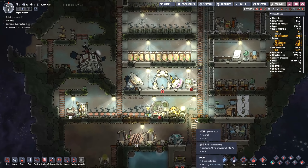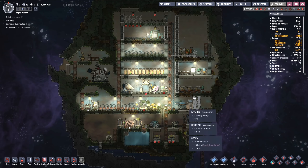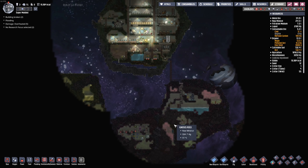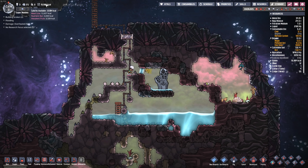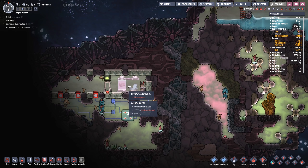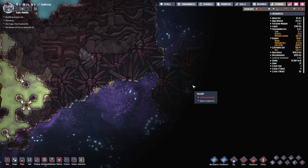Welcome back, my fellow duplicants. So far we've only played with three duplicants. Today I want to try to increase the amount of duplicants we have inside our base so that not only can we maintain a nice healthy little main base right here, but we can actually go and explore the other areas of the map. We want to get down to the neural vacillator and gain a nice benefit from that, but there are other things I'd like to explore as well.